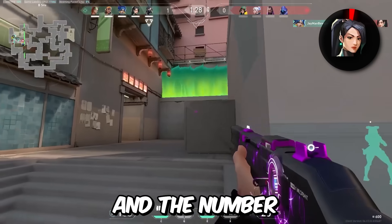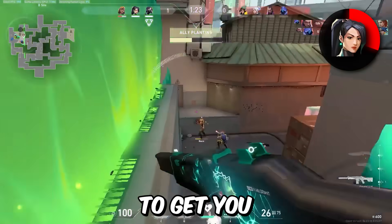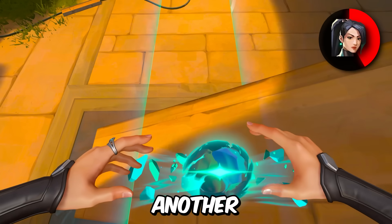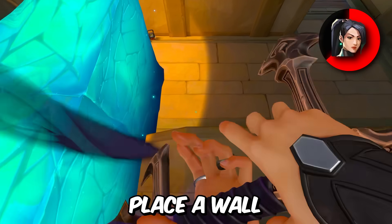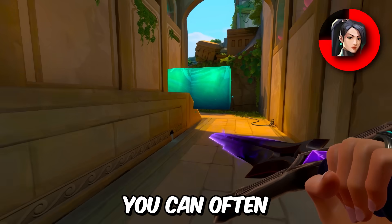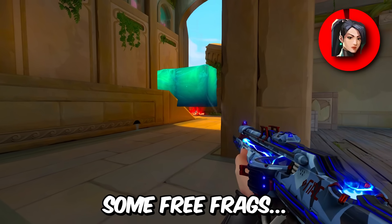We got Sage. The number one tip everyone knows is Grim Walls to get an off-angle for easy frags. But there's another type of wall I like to use with Sage: a one-way wall. If you place a wall on top of something, you can often look underneath it to get an angle on the enemy's toes for some free frags.